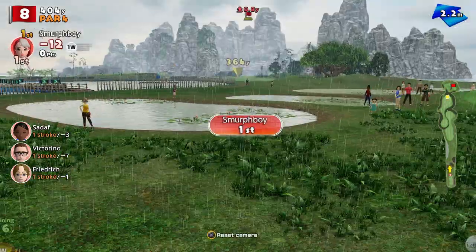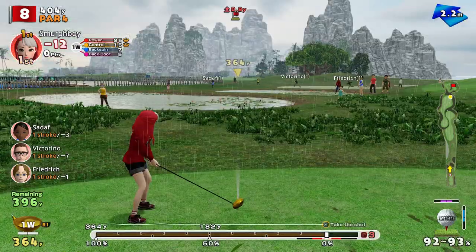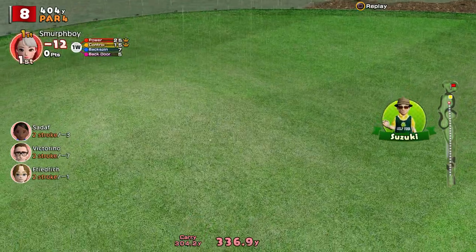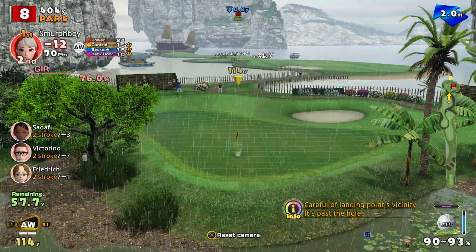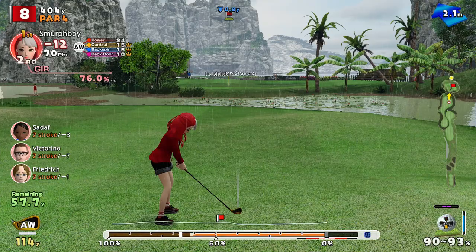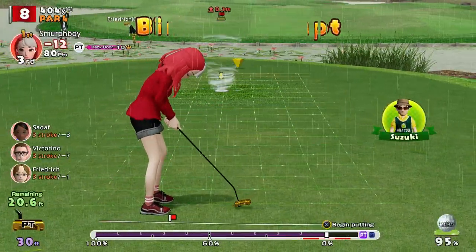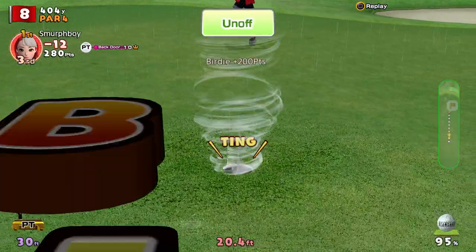Hole eight, par four, sort of a split fairway. Going to be all about where you bounce it. I think I can probably just hit this with impunity — might get a little water skip here. It's heavy rain, so it'll take a fair bit off. Will we land on the fairway before we go over? No water skip, that's okay. So 60 to go. And we'll go backspin. It's a bit too much, but better to over-pitch that than under-pitch it — you don't want to go short. So this will be the first non-par-three we've only birdied. That's 13.